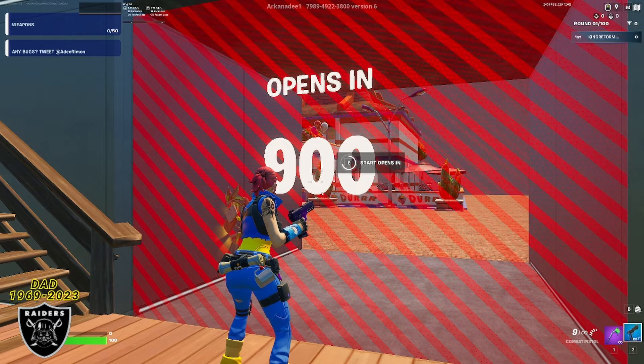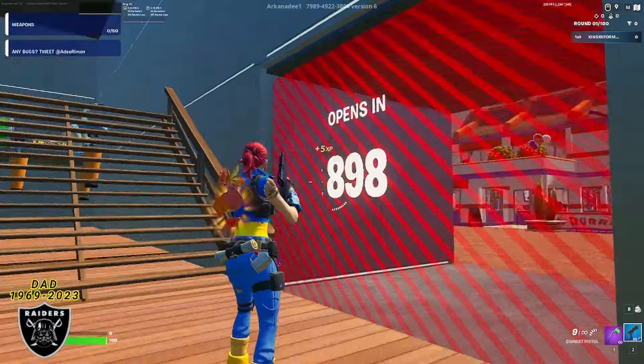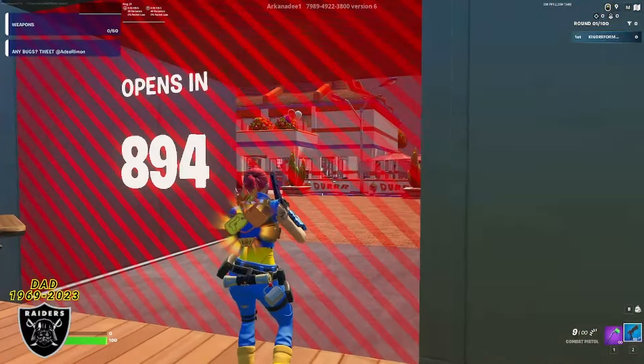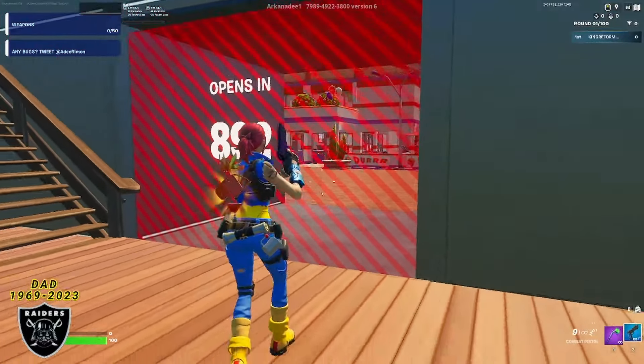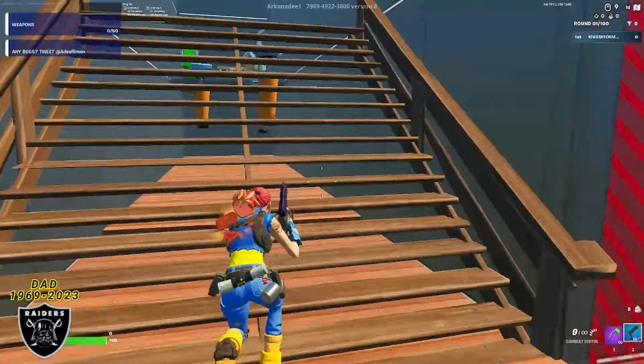Once you're in the timer room, walk up to the door and push the button on the door to start the countdown. We have to wait for the countdown to hit zero before we can reach all the secret XP glitches. The reason they do this is because the timer lets those XP buttons charge up over time — if you click them right away, they don't give any XP.